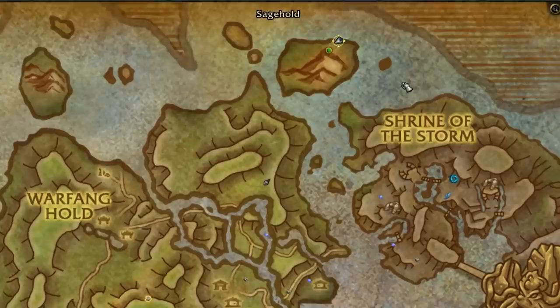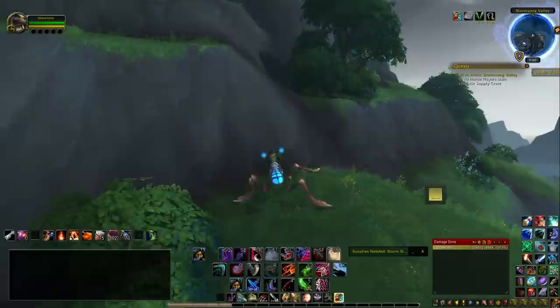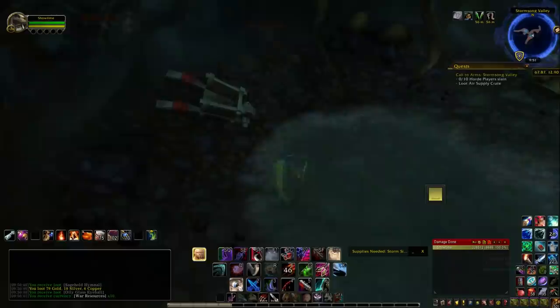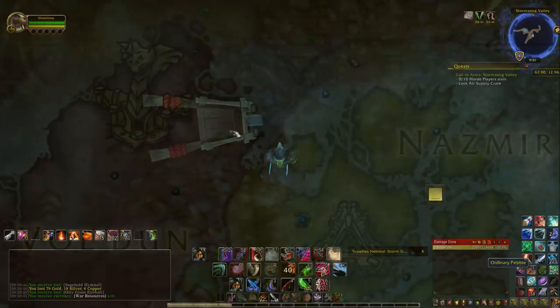The next one is located in the Stormsong Valley on this northeastern island. Get to this point on the map and wall climb up until you get to this foliage. Behind it is another cave. Follow the path down until you reach the fork in the road, and look inside this cart for the next pebble.